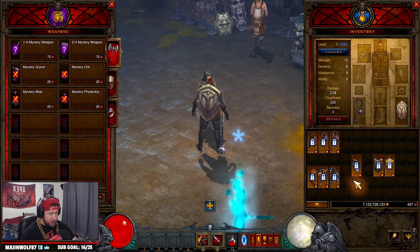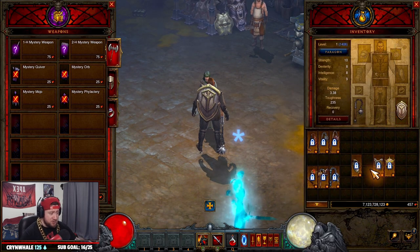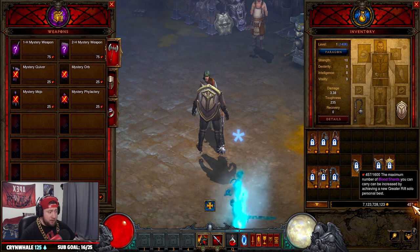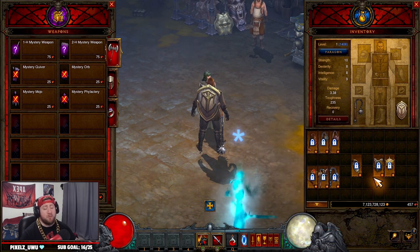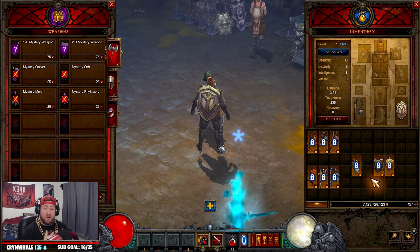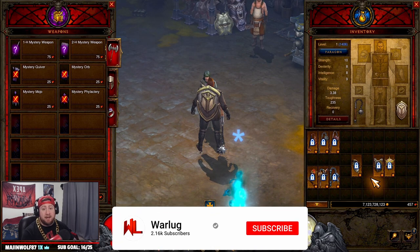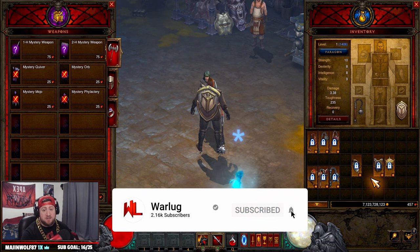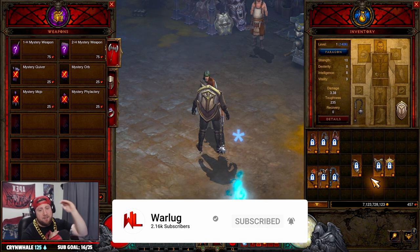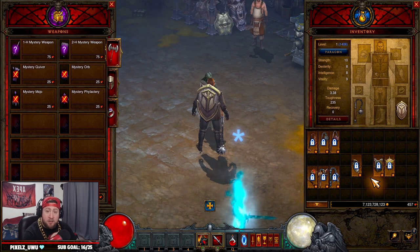Once you get to around level 23 to 33, there are some other bracers you can gamble for that are really good options if you want to hold onto your blood shards. But this is what I'd go for starting off. I know the Crusader is a tough class at the start of a season, so I'd definitely suggest playing something else and then building into a Crusader later. If you enjoyed the video, drop a like, and if you're new, subscribe. You guys have been absolutely fantastic — stay gaming, catch you in the next one.